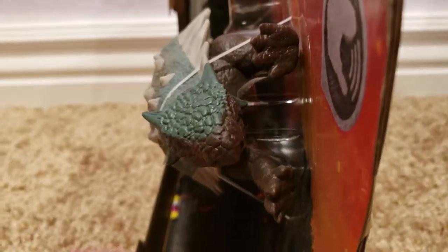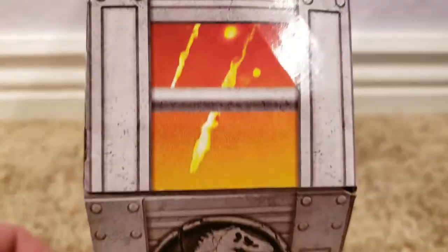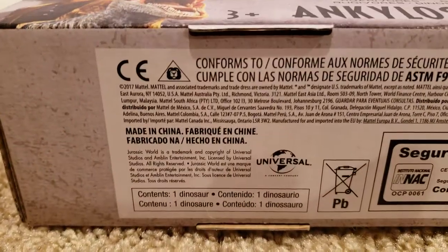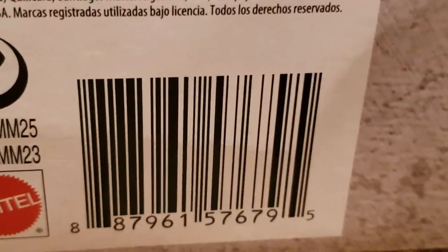As far as the sides of the box go, this side is open and as you can see, you can see the head of the Ankylosaurus. This side is closed and it just looks like one of the capture crates. Here is the bottom — all the information that you need — and here's that barcode if you need that.